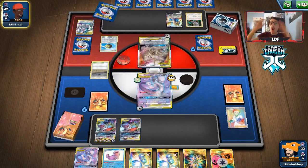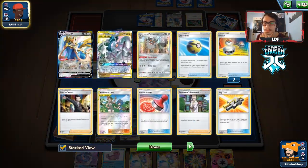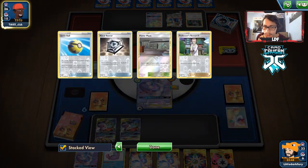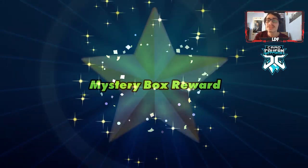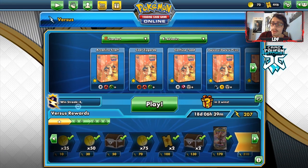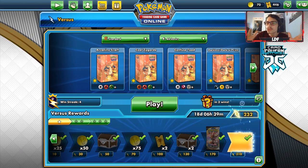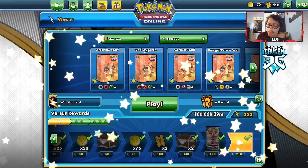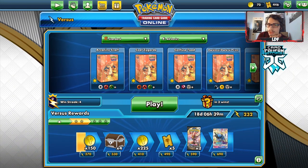If they bench a Dedenne — are they doing it? We're doing it! Our win condition has popped right back up! They bench the Dedenne. They play Power Plant — good thing we didn't have that. And they concede! We didn't even get to execute it. We still beat an ADP deck. We had a great start, just needed the Research hand to be better. My opponent probably realized benching the Dedenne screwed them over.